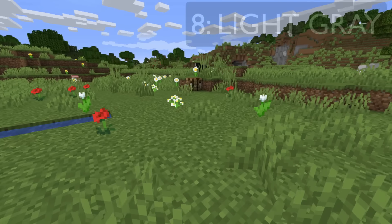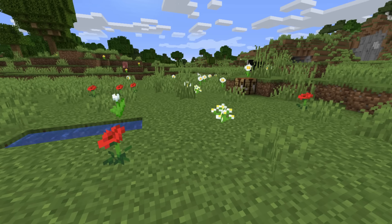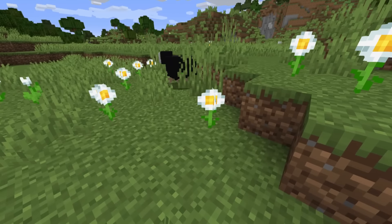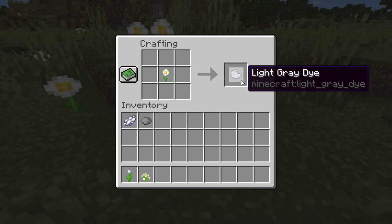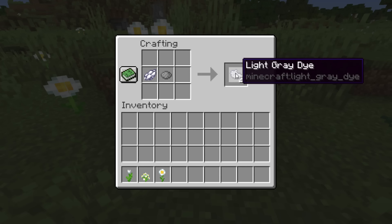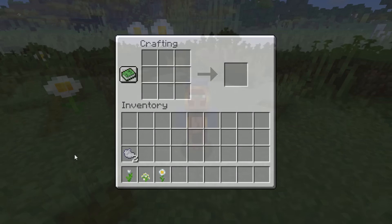Next up is light grey dye. To get light grey dye, the best way is to get white flowers. We've got the azure bluet, the white tulip, and the oxeye daisy. Go into a crafting table with any one of those and you're going to get yourself some light grey dye. Also, if you get grey dye and white dye, you get light grey dye. And yes — the wandering trader.